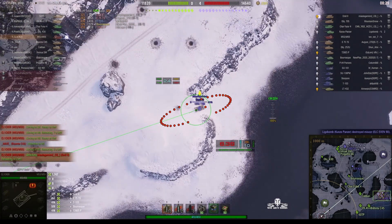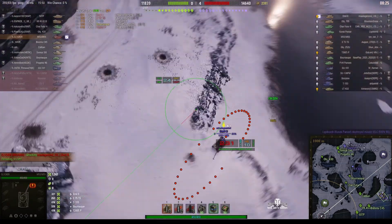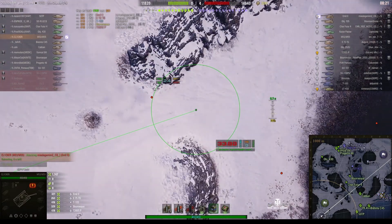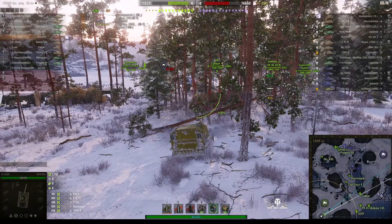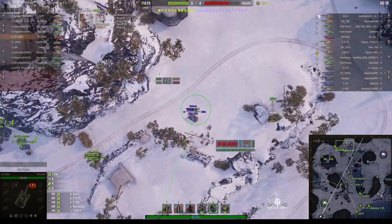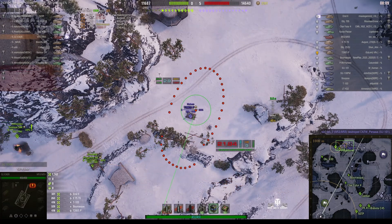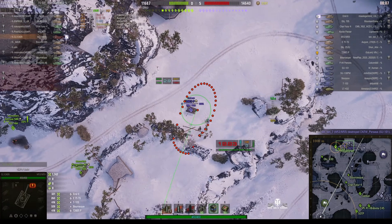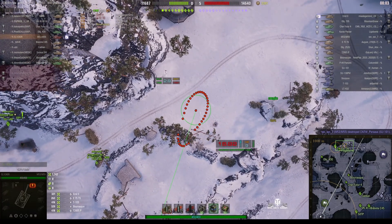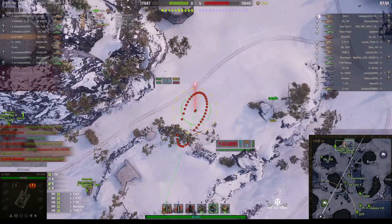Looks like he's going to have another go at that Emil II. It's a difficult job firing down on that ridge line. Oh, he hit him! Hit somebody! I suspect it wasn't the Emil he actually hit, but he may have stunned him all the same. The object that was hit was much further down the ramp at the time, and although the Emil was backing up, I'm pretty sure it was the E-75 TS that he actually hit instead.